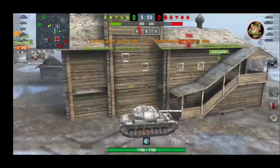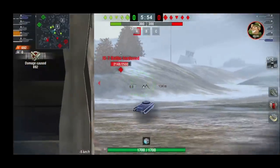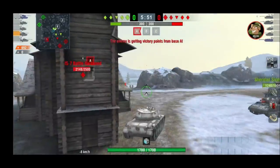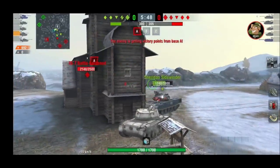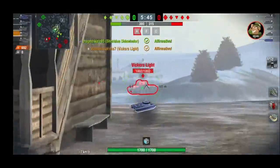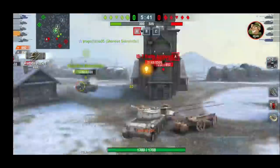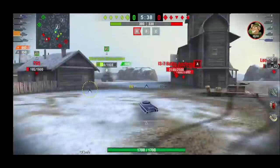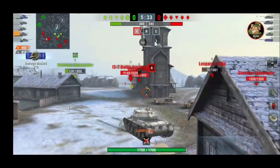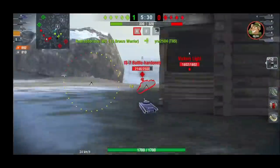The gun is an adaptation of the L7, which is on the Centurion 7/1 and the FV4202, meaning it has brilliant characteristics. It is pretty much an instant hit — you press fire, shoot the shell and it instantly hits. The muzzle velocity is 1478 m/s, which makes it devastatingly fast.